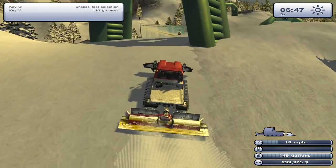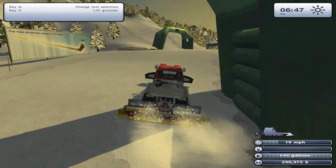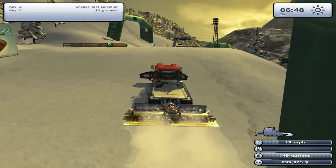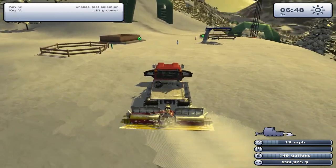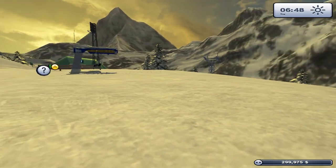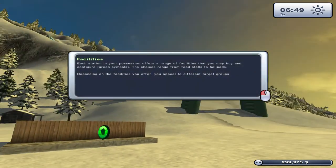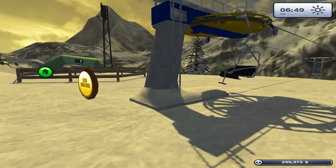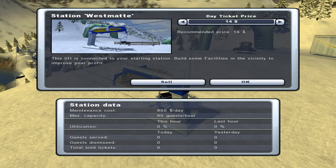This is a pretty short slope, holy shit. Oh, what's this? An advertisement for Excelsior — the most advanced alphorn in the world. My god. The chairlift isn't working. R to manage station. West Met. Recommended price: $16. Okay, well, then I'll make it $16.